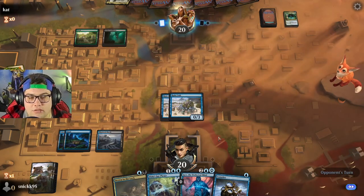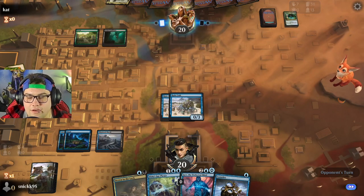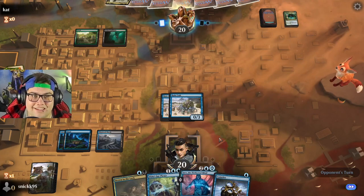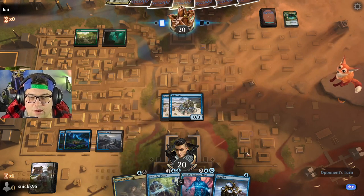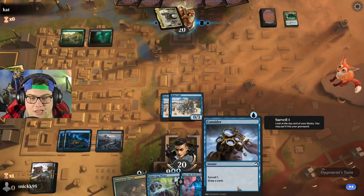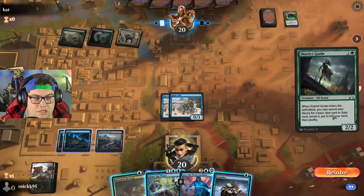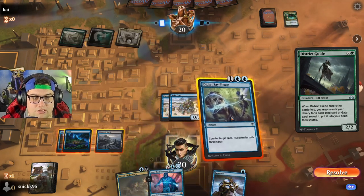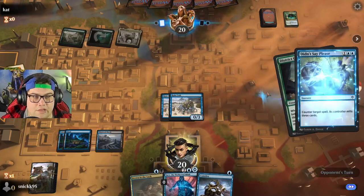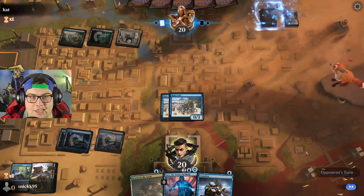We got the counterspell here — that's basically gonna counter anything now that there's 13 there, so that's just a straight counterspell. We also have this one that also mills them. I also can consider... let's do this one. I feel like it — you know what, I'm just doing it just cause. There's no actual reason, it's just cause I can.